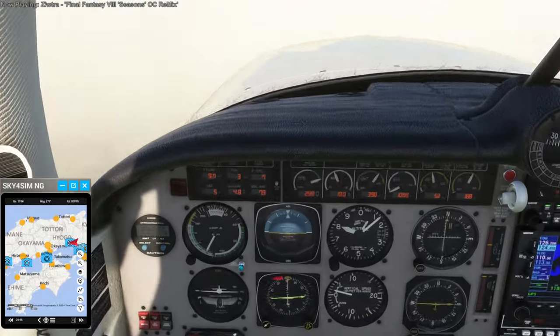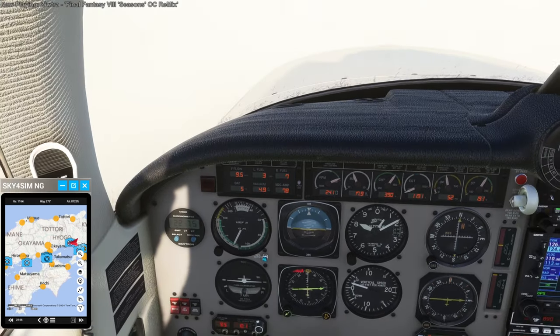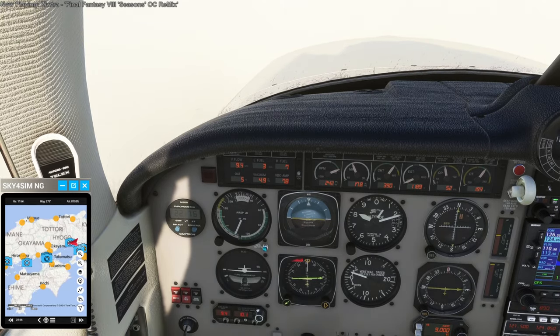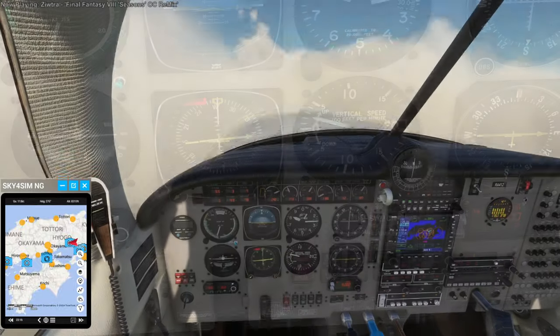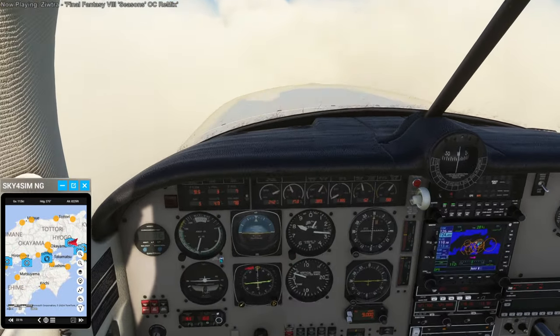We have three unusable gallons in each tank — that's a lot of unusable fuel. Definitely we're going to land at Okayama. I can't make it when we have three gallons that I can't use. Maybe with the standby vacuum or boost pump — standby vacuum, maybe. It depends on exactly how those work.